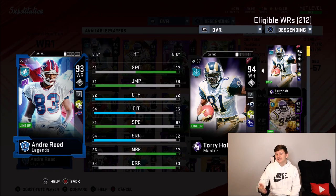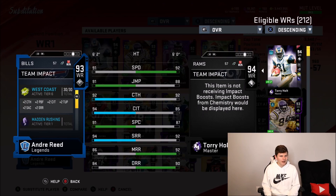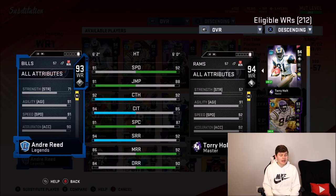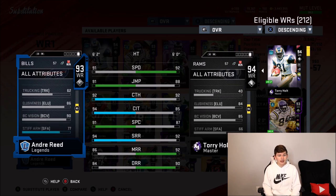The X-Factor of course is going to be Moss. He's got 91 speed, 91 jumping, 92 catching, 94 catch in traffic, 91 spectacular catch. He's got 94 short route running. I've got West Coast tier 3 now with him in the lineup, which is just the one thing I'm missing for that one final West Coast game. He also has 84 deep route running. The card overall looks pretty good.